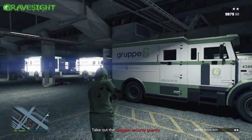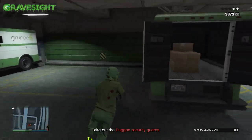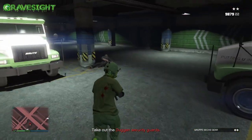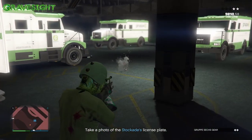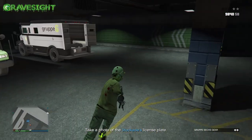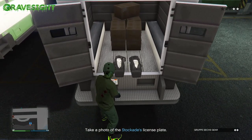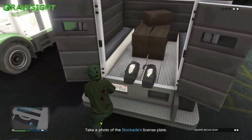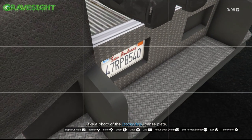The first duffel bag doesn't really matter — we just need to go into the area and clear it out if there are a bunch of people. You can use your Mark II Oppressor or whatever to make this as fast as possible. You will need a flying vehicle at some point — you can use your Sparrow out of the Kosatka or a Buzzard helicopter. The options are pretty wide open. First things first, I need to take a picture of the license plate. This is just for this particular setup.